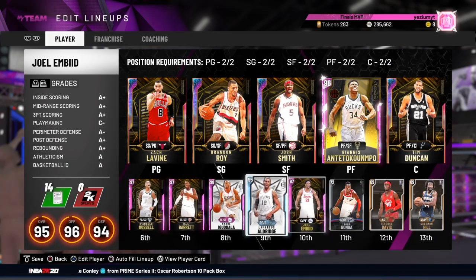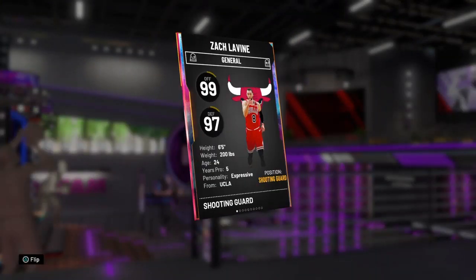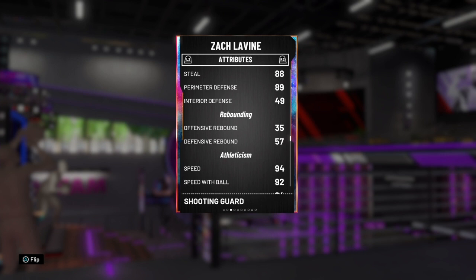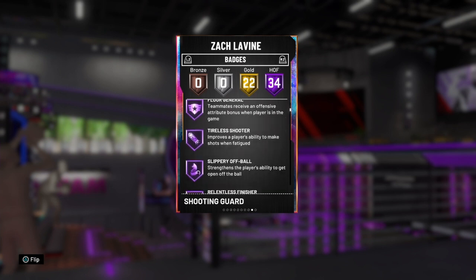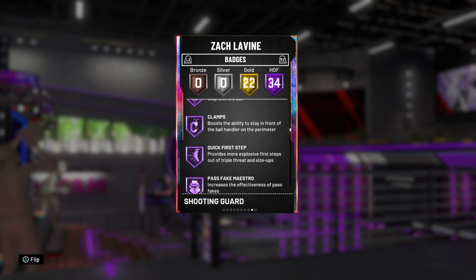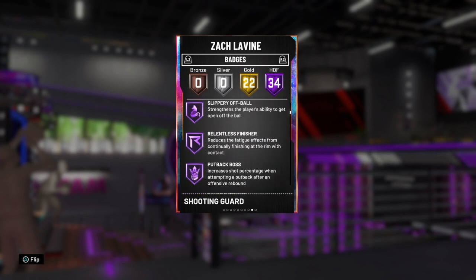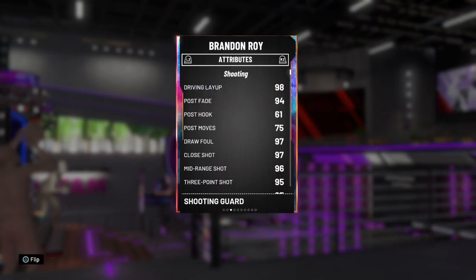Saving the best for last, we got my boy Isaac Bonga. This galaxy opal Zach LaVine is from the token market — solid card: 96 three-pointer, 99 driving dunk, 86 ball handle, solid defense, and 94 speed. He's got 34 hall of fame badges — Floor General, Range Extender, Hot Start, High Zone Hunter, Dead Eye, Clamps, Bailout, Trapper, Showtime. This card is one of the funnest I've used this year. He ain't going nowhere.